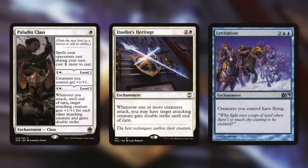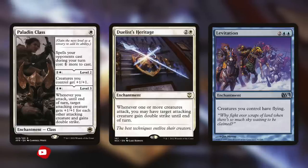Duelist's Heritage: whenever one or more creatures attack, you may have target attacking creature gain double strike until end of turn. We can utilize this politically on opponents' turns — they're going to swing at someone, and we can make a creature hit even harder if they swing at someone else instead. Levitation makes it a lot easier to get through, especially with our commander: creatures you control have flying, so now our mech is flying.